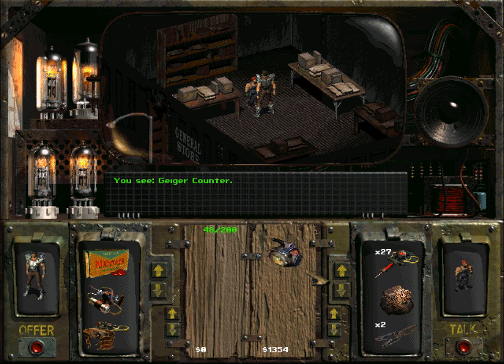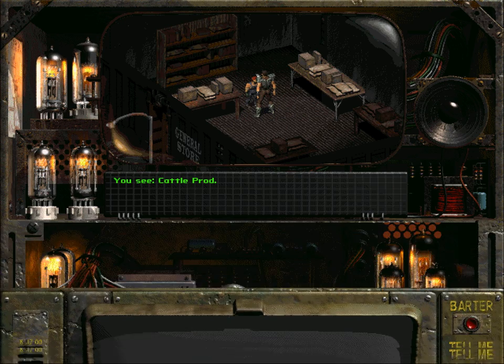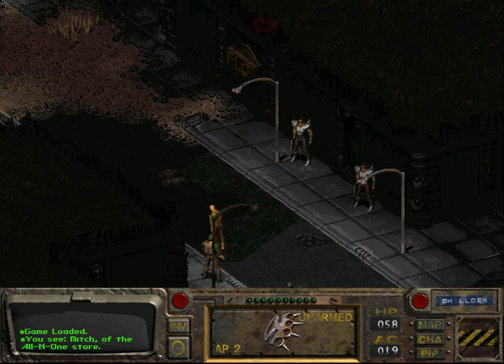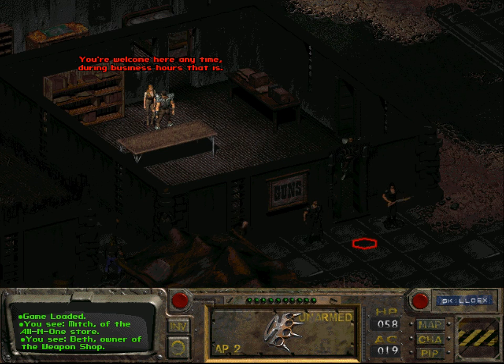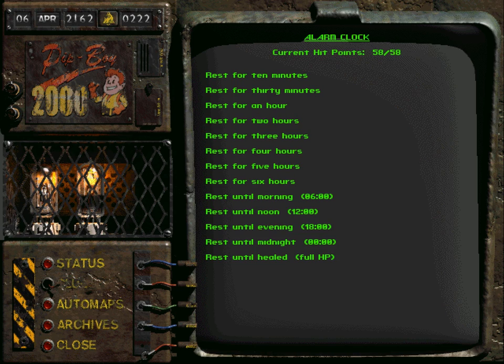He sells a Geiger counter for 1,000 - that's not too expensive, actually. We could sell our silly motion sensor, and we should probably sell the cattle prod. So we can buy that here, but we probably shouldn't unless we absolutely have to, because that guy is totally overpriced. Maybe we're lucky and our good old friend - yeah, Beth, the weapon shop owner - is apparently not in the mood for business right now, so we should wait until morning.